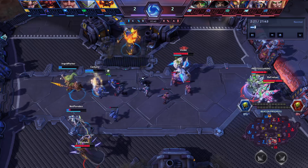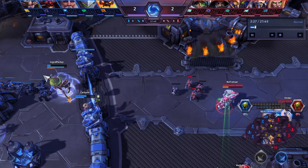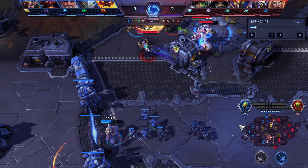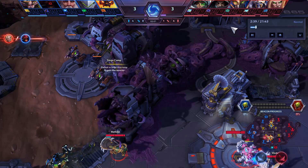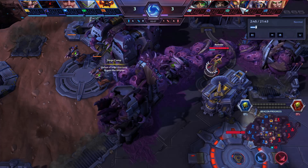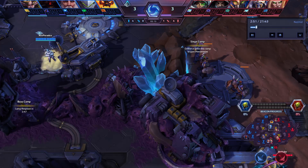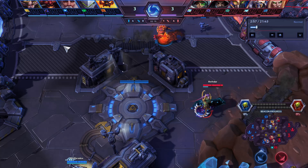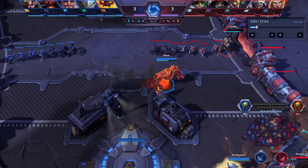As you can see, both teams drafted pretty well for this map. We have Morales and Deckard, who are very good at keeping people alive for long periods of time. We have two people top lane who do decent against each other, as well as a decent chunk of wave clear between Lunara, Ragnaros, and Diablo. The enemy team also has a lot of wave clear with Kael'thas, Artanis, and Maiev. So both teams have a lot of wave clear and a decent amount of roaming. You can see Maiev is now trying to roam to help beat the Ragnaros in lane — it's a fun ebb and flow where both teams are constantly trying to find ganks to help win different lanes.